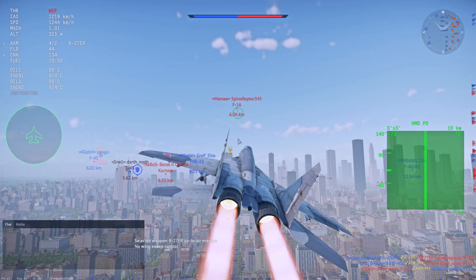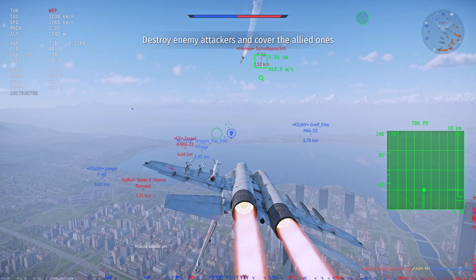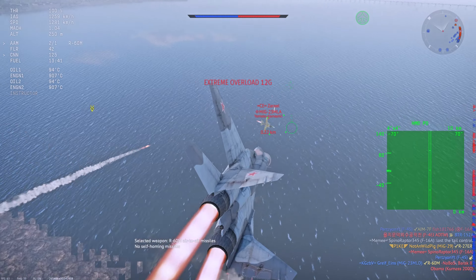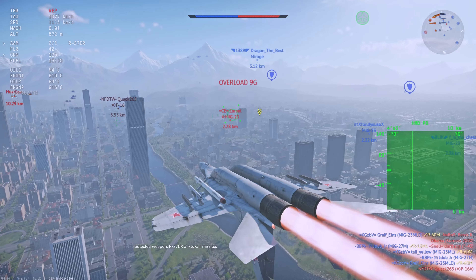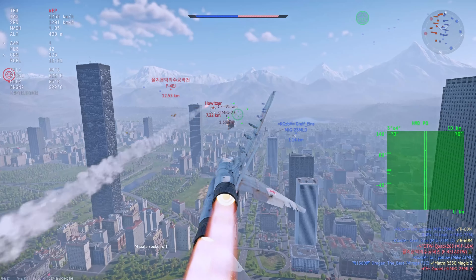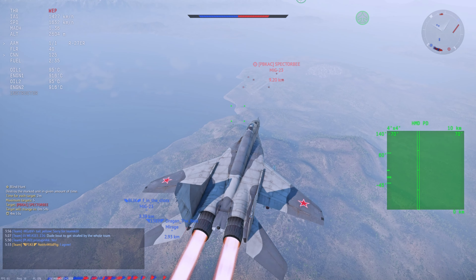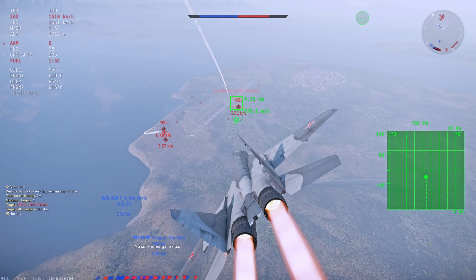That's how American mains effectively changed the game for everyone. Now to make matters worse, this missile is available at 12.0 - this aircraft is at 12.0 - so there's literally nothing you can do about it when you get uptiered against it. Granted, a lot of people don't know how to use the MiG-29 and R60s don't really work at long range like the AIM-9L does, but those are still two confirmed kills for any MiG-29 913 pilot. War Thunder could simply give this thing its R73s and uptier it to 12.7 like every other MiG-29.